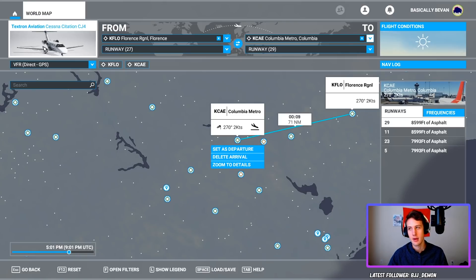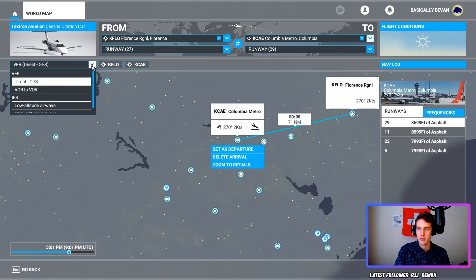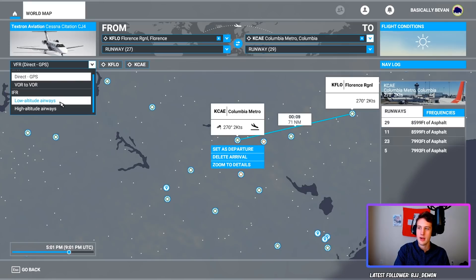Under our plane we see 'VFR Direct GPS.' If we click that dropdown, we get a couple of options: VOR to VOR, or IFR — and there are two IFR options: low altitude airways and high altitude airways. Since this is a short flight, I'm going to do low altitude. You can do high altitude for longer range flights if you don't care to see the ground up close — it'll just be a higher cruising altitude, probably around 6,000 feet or so for low altitude.